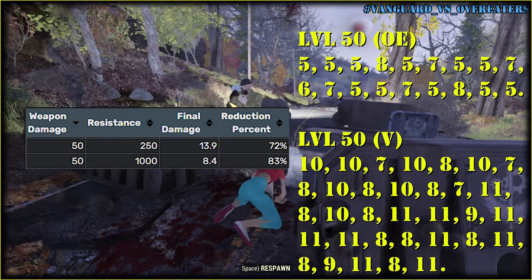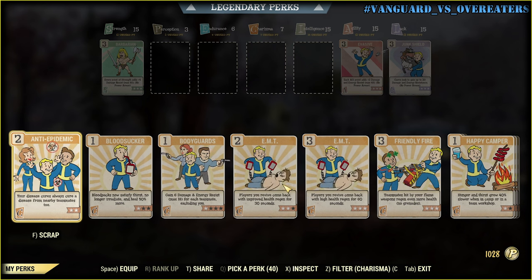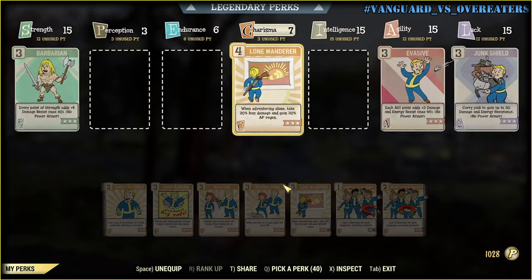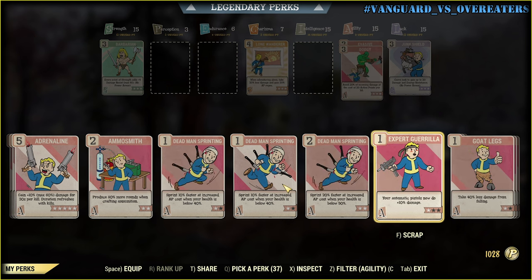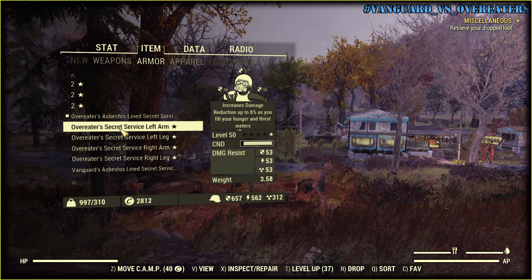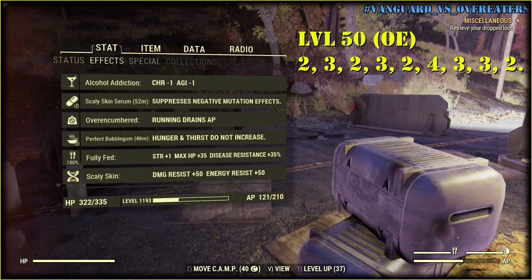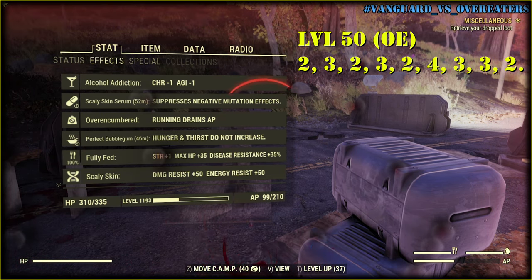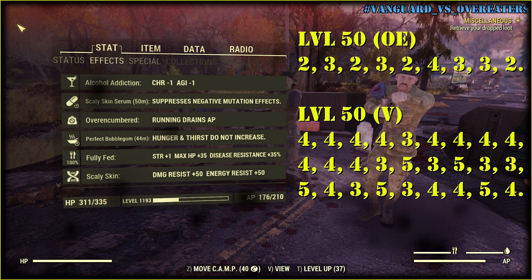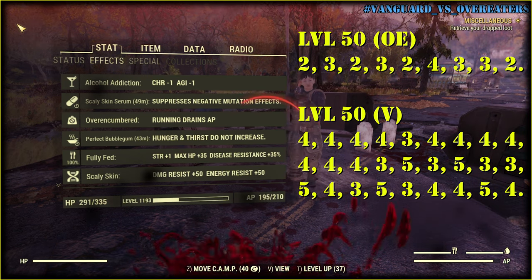So how do you become the big papa of Appalachia? Under Charisma you could use Lone Wanderer, though if you're playing in teams it may not be ideal. Under Agility there's Dodge, for example. Melee damage is more dangerous, so it's better to go with Blocker. With 500 damage resistance the incoming damage drops down even more. Overeaters on power armor is just the way to become immortal. Between Overeaters and Vanguard, you'd better go with damage reduction. But what about armor that doesn't provide 500 damage resistance?